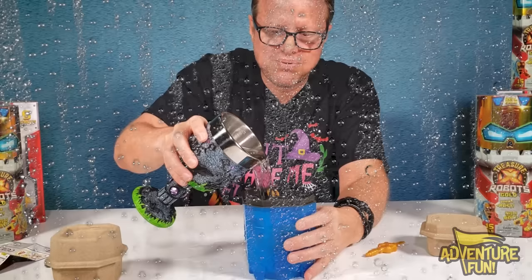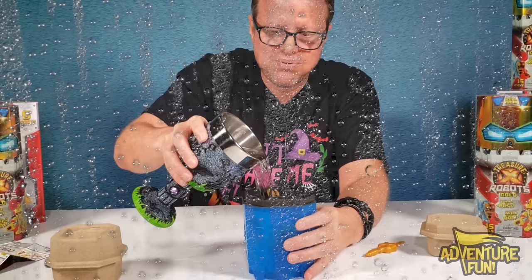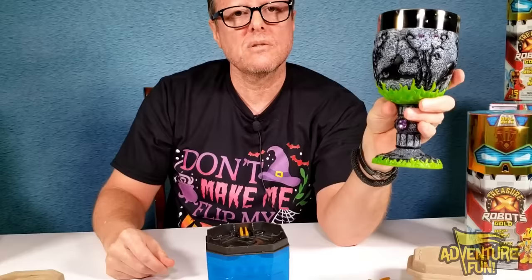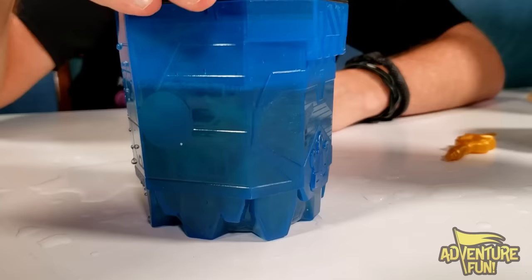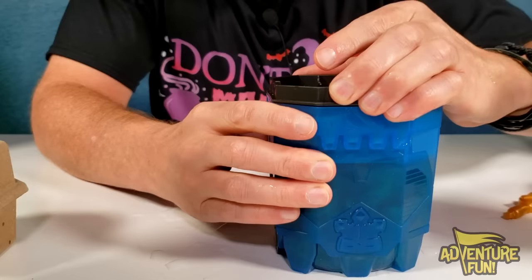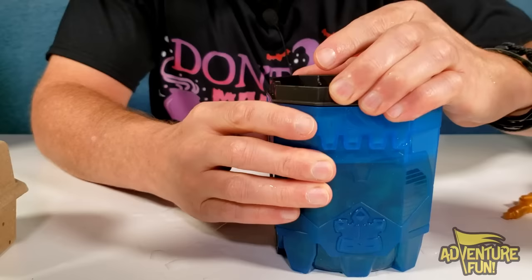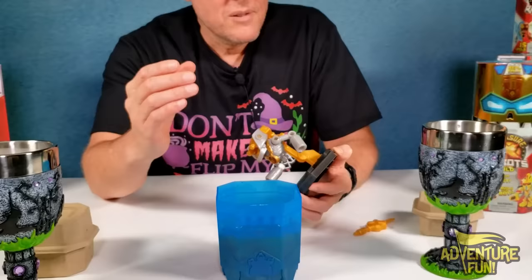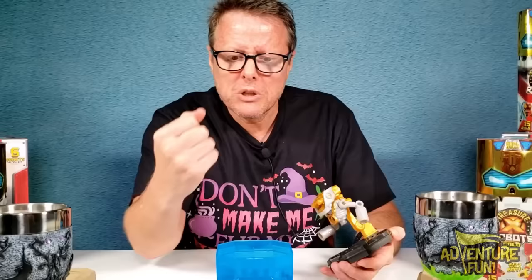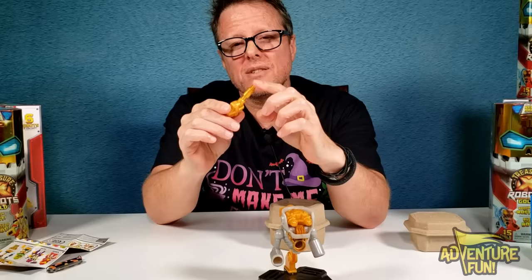Let's put him back in and pour the water. We might need more water — just don't pour down the center, it splatters everywhere. Is it starting to dissolve? It is — it's got the metallic finish. Oh look, it all came off! Look at the water — it looks exactly like something from a Gujitsu. So that's what he looks like — all the rust came off.